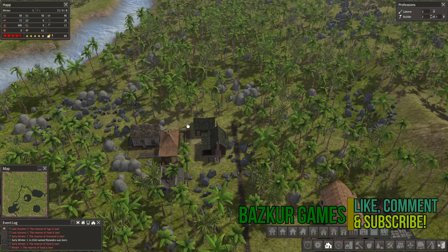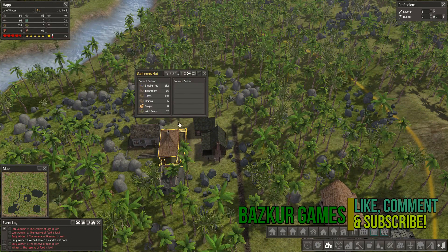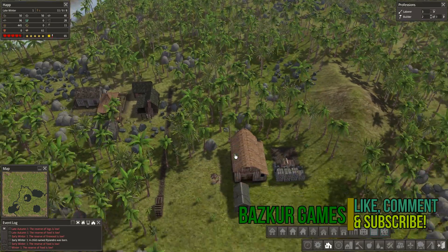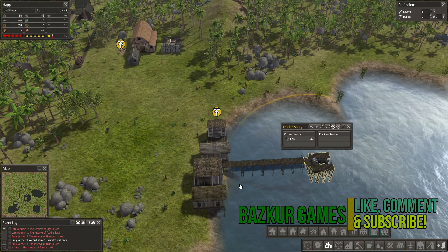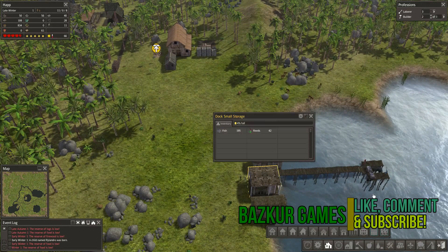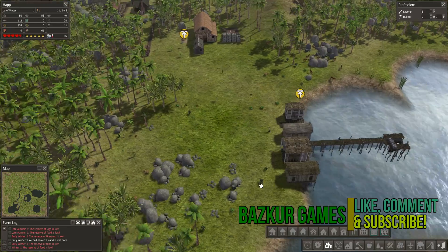We're getting some food — could be better on food production, but we're not doing too bad. The hunter has gotten 400 already. Our fish are at 260, which is pretty good for a late season start. We have reeds too, though I'm not exactly sure where they came from — probably when we were clear cutting.